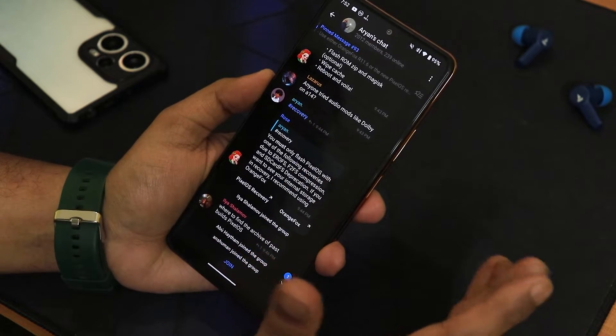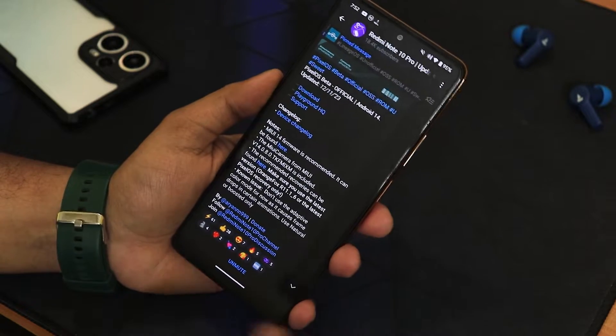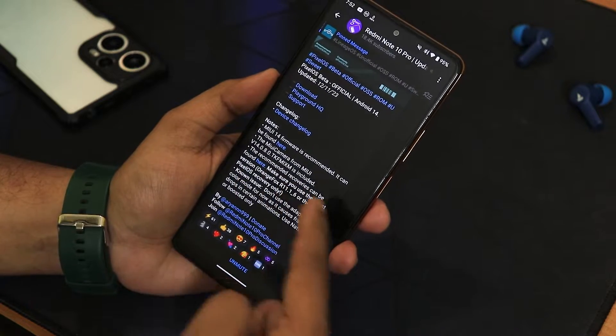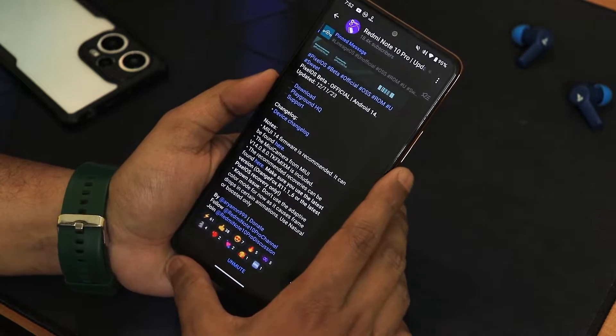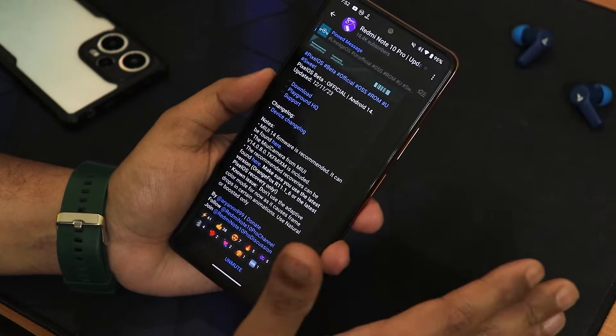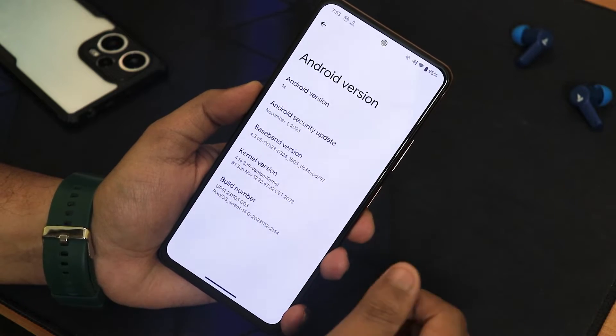If you don't know what I'm talking about, you can check out the flashing guides in the description. The method is pretty similar — just use this particular recovery as mentioned. This ROM also has the MIUI camera included, which is awesome, but it has some bugs in the Indian Redmi Note 10 Pro units — I'll show you those.